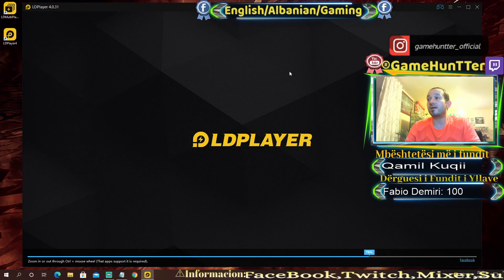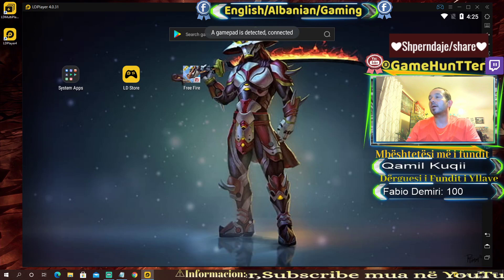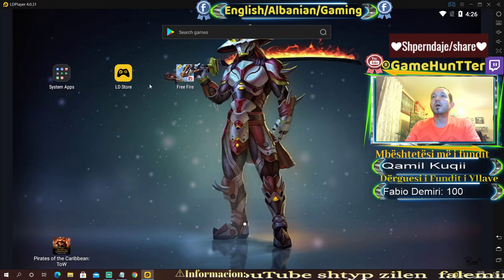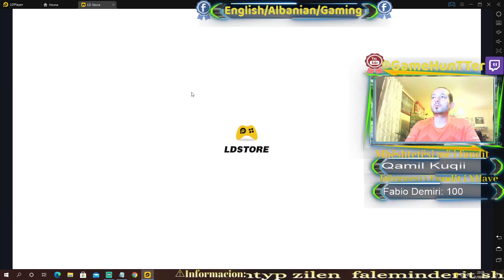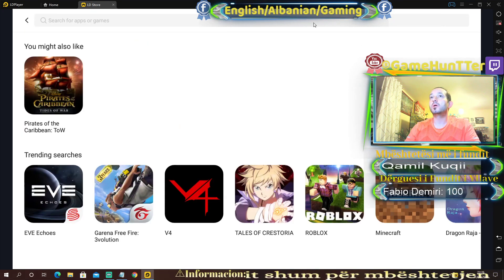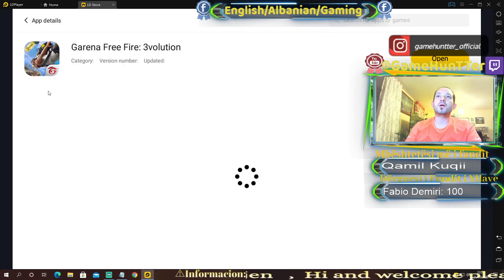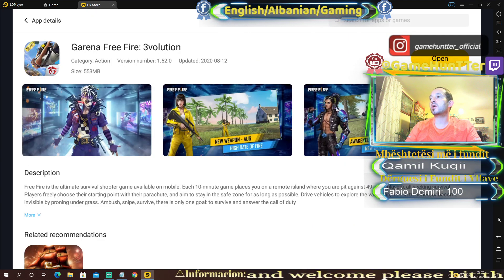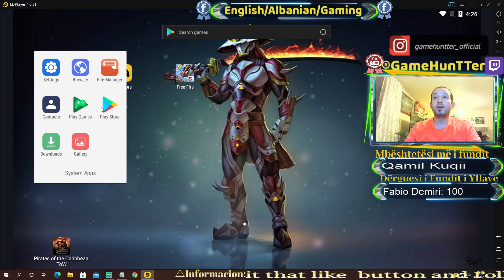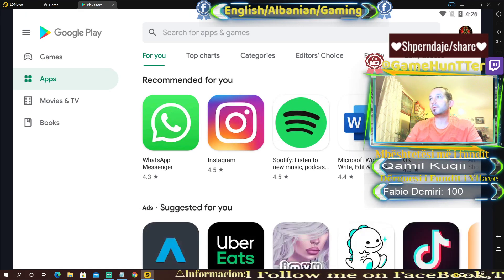Shumë kula ish me fare. U hap, mund hap është edhe madhe dhe plotësisht. Ktu ke LD Store, mund t'i shkarkosh lojera dhe nga ktu përshemu ti mund t'i shkarkosh Free Fire. Ja ku kje Free Fire. E shkarkon. Un e kam shkarkuar Free Fire, ose ti mund vesh ke Play Store.